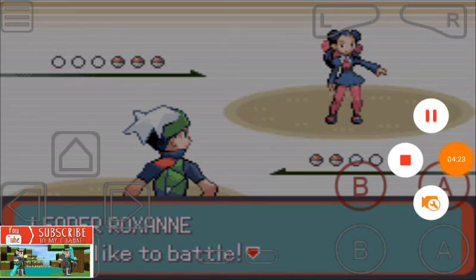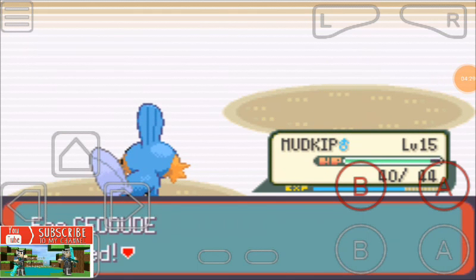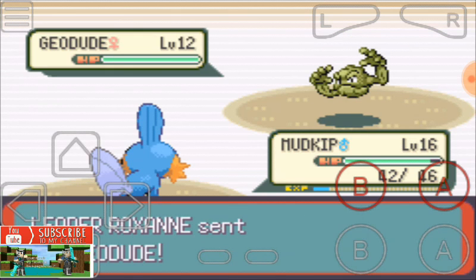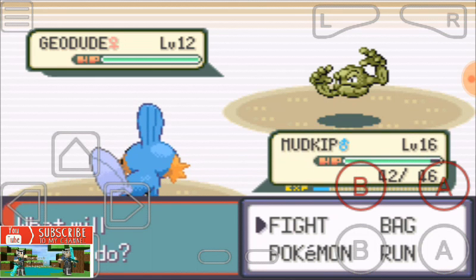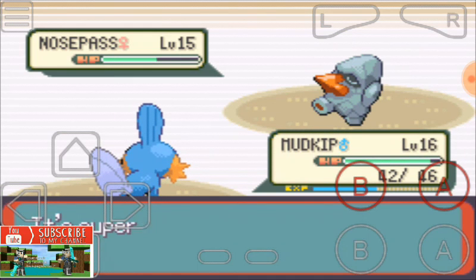I'm gonna use Water Gun because Water Gun is a water type move, which is very effective on rock, ground, and fire types. There are many types of Pokemon — defeat it! Oh no, it's a rock type but it's too powerful.